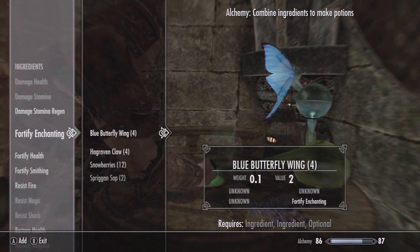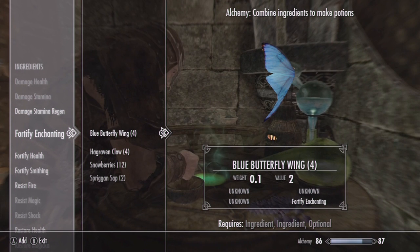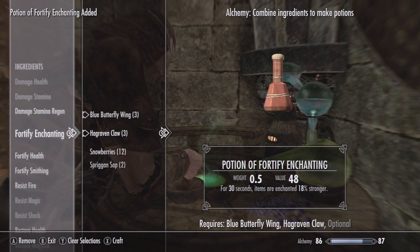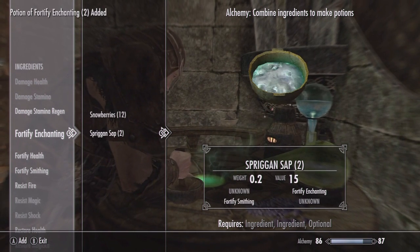We'll go ahead and make some fortify enchanting potions so you know how to enchant your armor. You need a blue butterfly wing and a hag raven claw — as you can see it's an 18% potion. We'll make four of those so you have plenty. You can also do it with snowberries and spriggan sap.